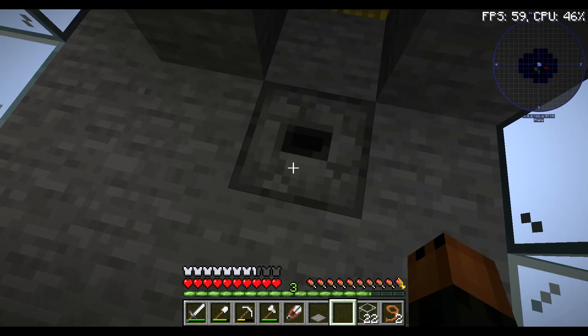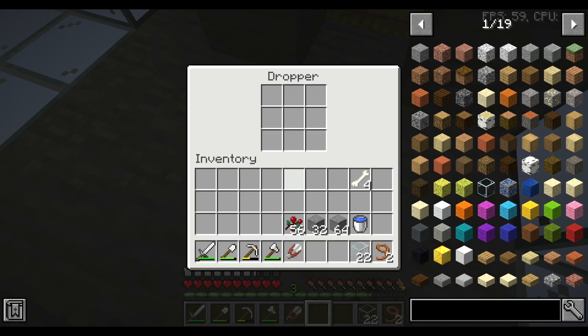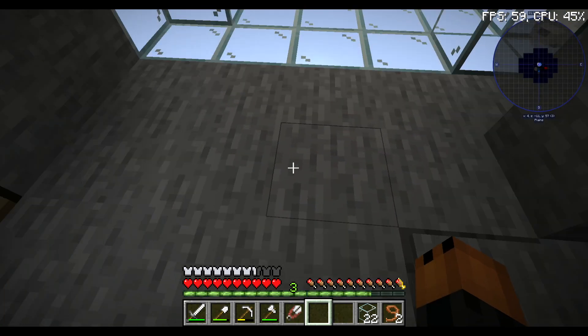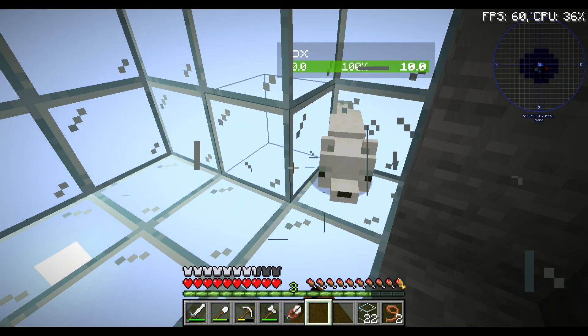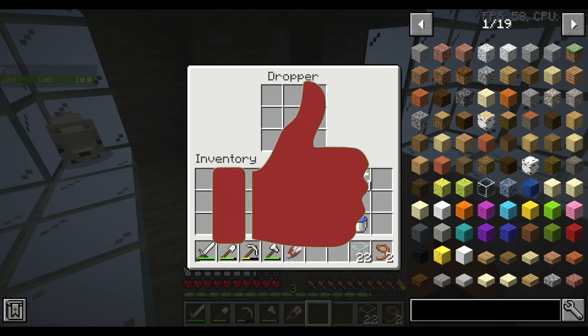So all we can do is add the dropper, place this pressure plate on it, and put that in there. And little guy, you can run, grab some sweet berries.